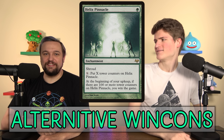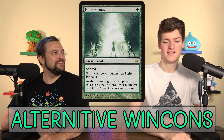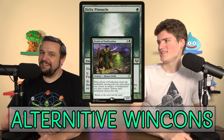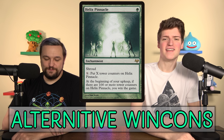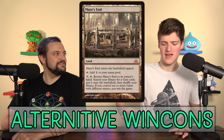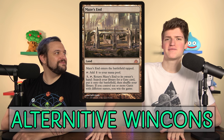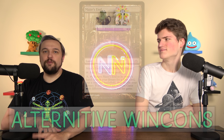Helix Pinnacle took a giant hit when Druid of Purification came out — that card doesn't even target, so it can destroy it. Finally, the jankiest one: Maze's End. Not only is it a bad card, but it wants you to play ten other bad cards (the gates) and put them out one at a time to say 'hey, I control ten different gates with different names — I win the game!' If you want to see more win conditions including some combos, check out our Win Cons video. Peace out, tribe scouts.